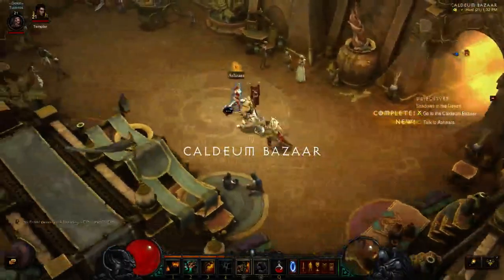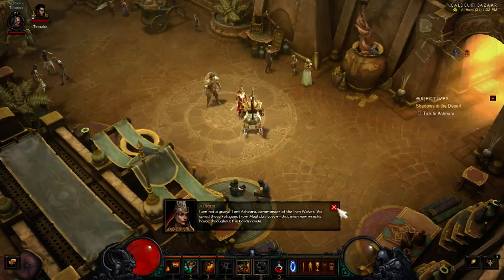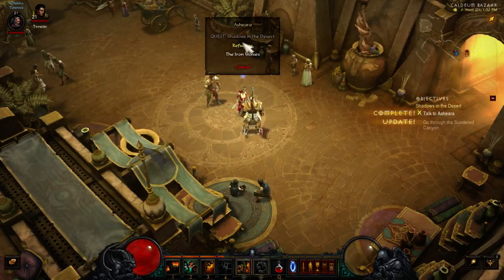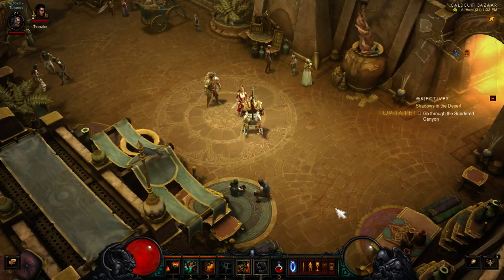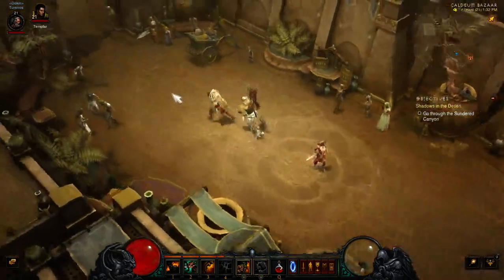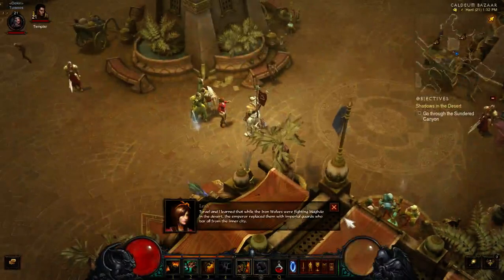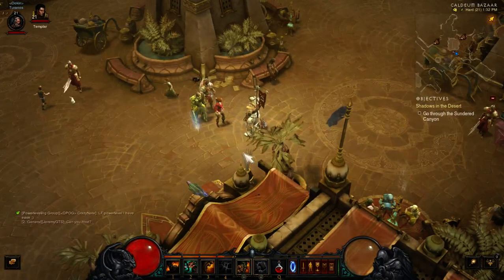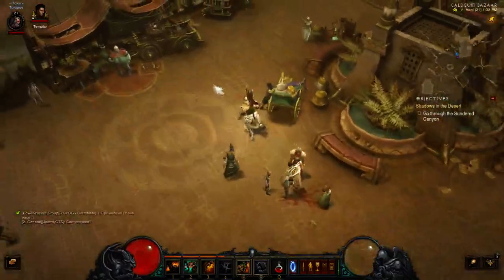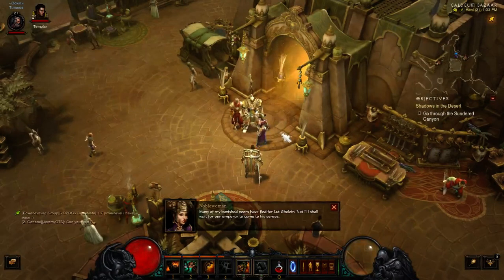More NPC ambient dialogue in the city. A commander says: 'I am not a guard. I am Eira, commander of the Iron Wolves. We saved these refugees.' Another NPC warns: 'Alcarnus sounds like Magda's trap.' Many of my banished fears have fled for Lut Gholein. Not I — I shall wait for our Emperor.